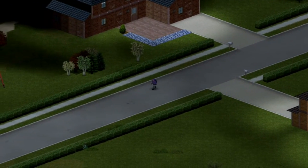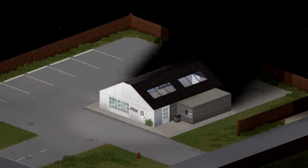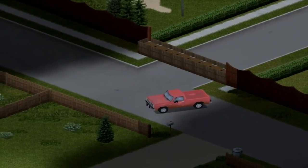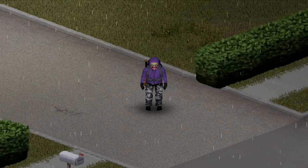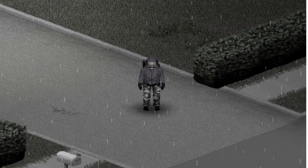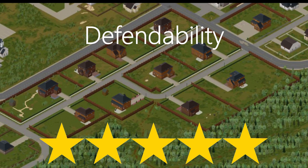Third on our list is the large gated community. While it may seem like a suburban neighborhood, you're certain to find a generator in the many sheds surrounding the area, and the clinic and convenience store are a short walk away. It has four entrances — one from the woods, others from the roads — which you can barricade off with a perfect barricade, just make sure to leave at least one gate for your cars. There's also a lake nearby for fishing. I'll give this place five stars for defendability, 3.5 for convenience, five for spaciousness, and four on looks.